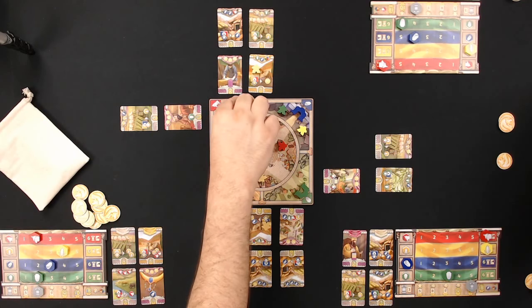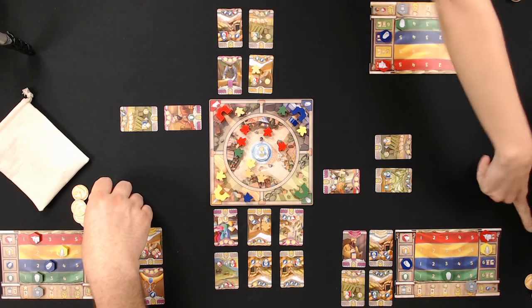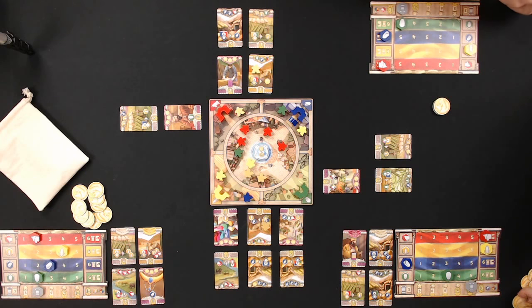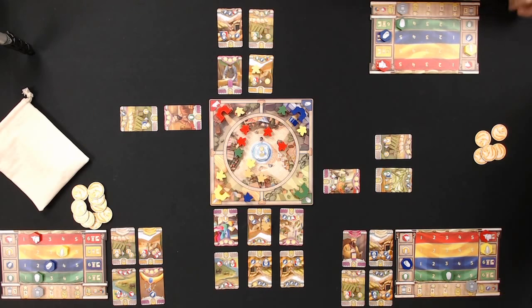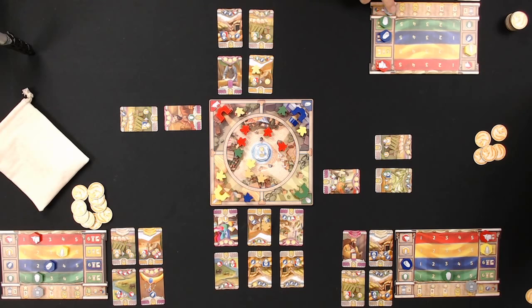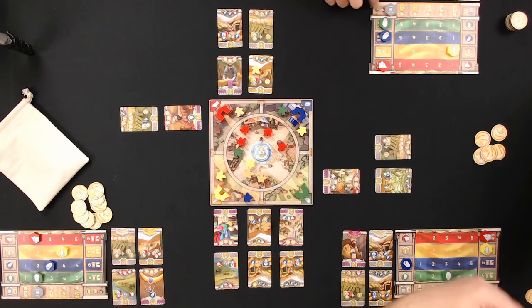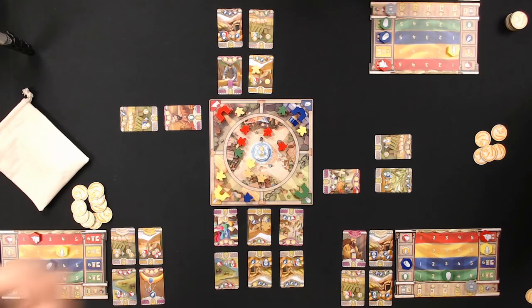Bob is stacked with resources. He places at a gate and maxes out blue, now at the 12 coin cap. The maxed resource acts as a wild — you can spend red as yellow, blue, or green. Aaron explains: when a resource maxes on the board it becomes a wild for spending purposes. Aaron has also maxed out her influence track.